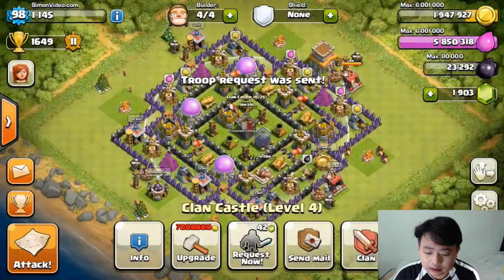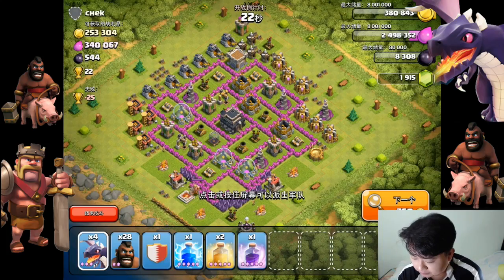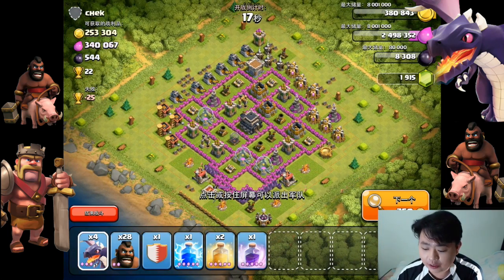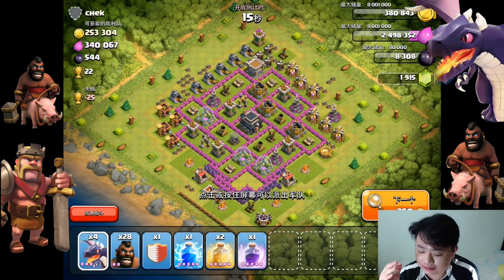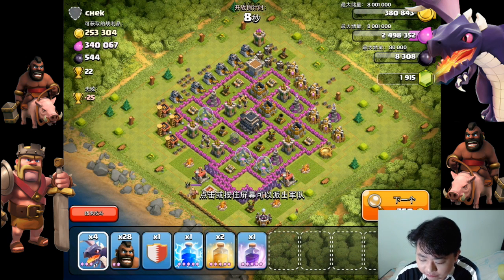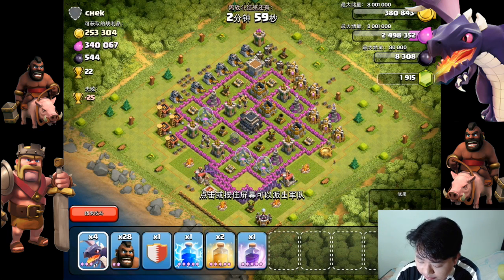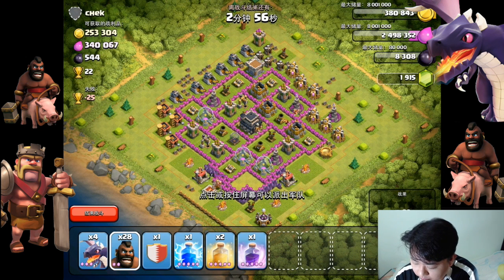This base is definitely a lazy farm target. I'm going to demonstrate using the hog riders and dragon attack. You can see one of the air defenses is exposed on the outside — that's my first target, probably using one or two hog riders. The rest I'll focus on the bottom left, top left, and bottom right.